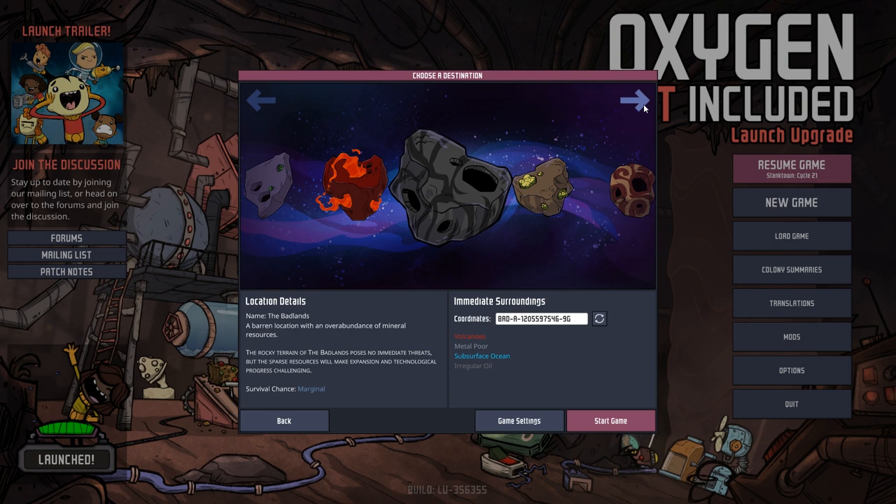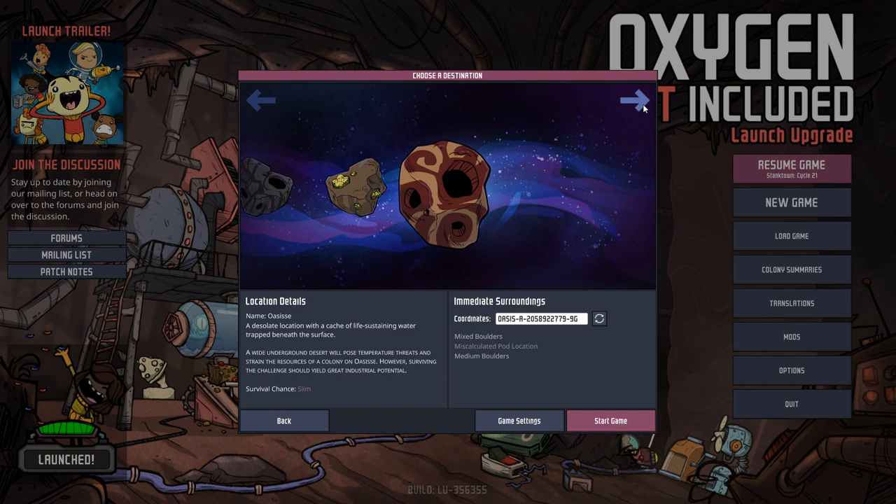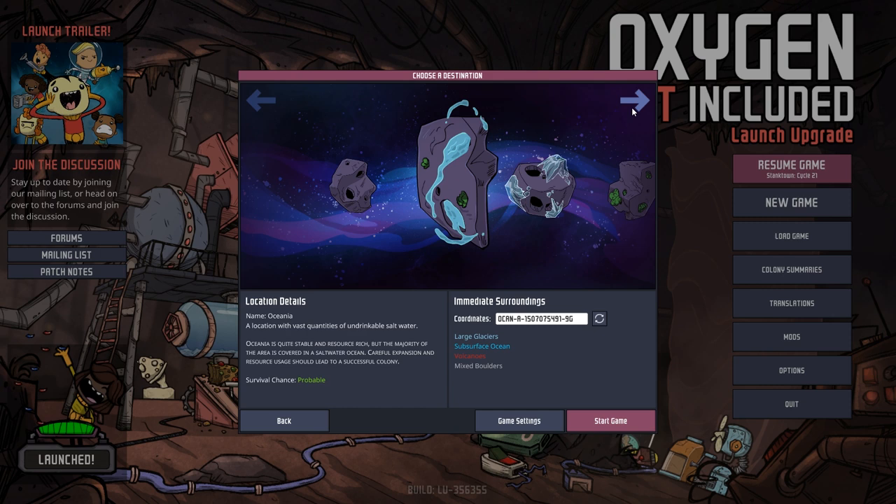The Badlands: barren location with an overabundance of mineral resources. Rocky terrain poses no immediate threats, but sparse resources will make expansion and technological progress challenging. Iridio: a location with oppressively hot temperatures — much higher than expected. While resources are abundant, maintaining food and infrastructure could be difficult as the colony warms. And Oasis: desolate location with a cache of life-sustaining water trapped beneath the surface. Wide underground desert poses temperature threats. Surviving the challenge should yield great industrial potential.